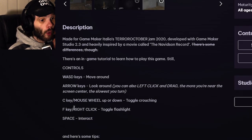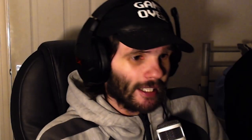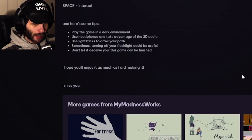C key — I did not get to that part. Toggle crouching, toggle flashlight, space to interact. Tips: play the game in a dark environment — well, little bit of an issue there. Use headphones and take advantage of the 3D audio. Use light sticks to mark your path. Sometimes turning off your flashlight could be useful — don't let it deceive you. This game can be finished. How do I finish the game?